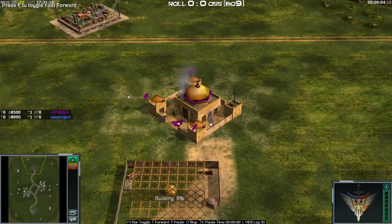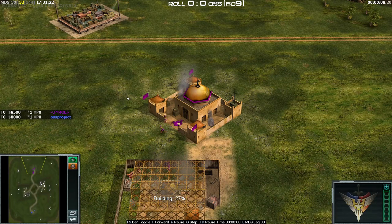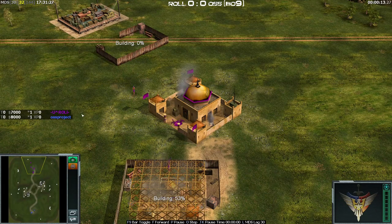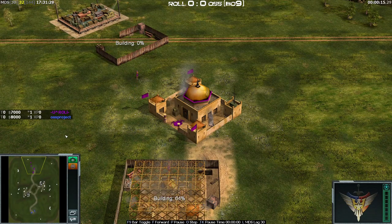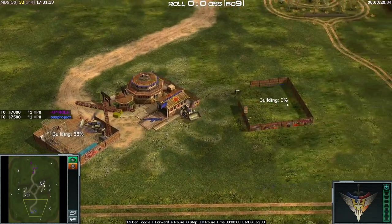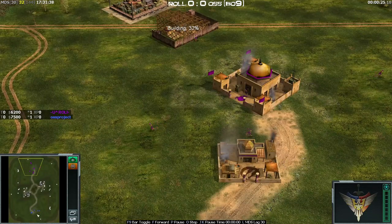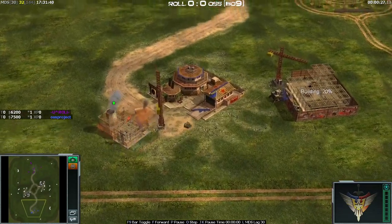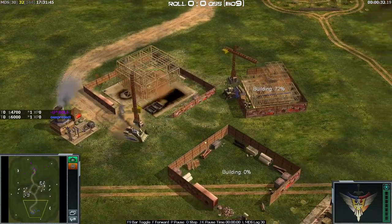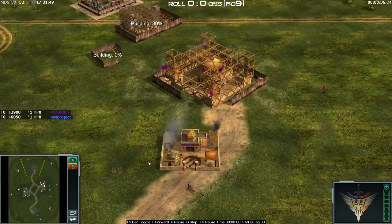Welcome back to Zero Hour and the World Series 2021. Today we have Roll versus OSS Project — not sure if it's a smurf account, never heard of the guy before. They played random versus random: OSS Project has China Infantry down in the south, and Roll has GLA Demolition up in the north.